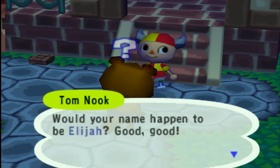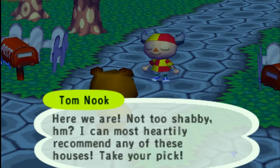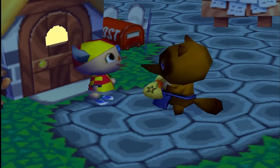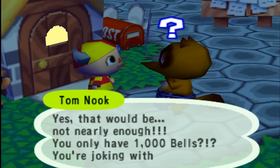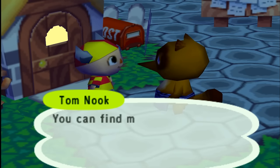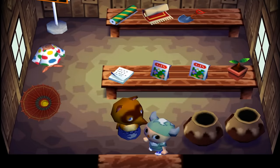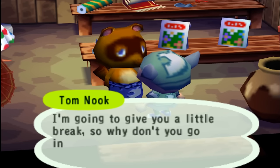It wouldn't be until later games that you could take off your hat. We got introduced to Tom Nook for the first time in franchise history. I picked the bottom house because it looked cool — and I'm also broke. Interestingly, in this first GameCube version of Animal Crossing we actually have to go to work for Tom Nook to repay some of our debt. It sounds awesome, but I don't think it actually is. First he wants me to plant some flowers around the shop, then he tells me to go meet everyone in town.